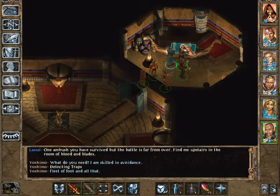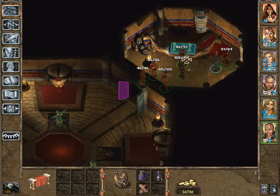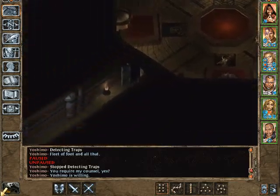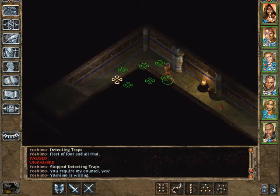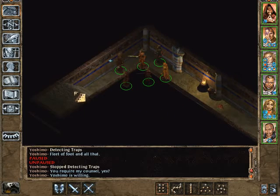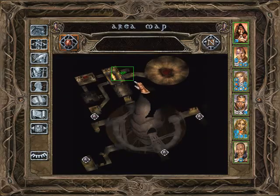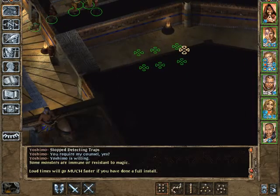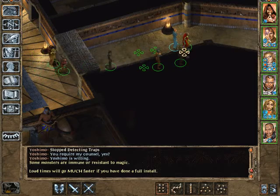That's empty actually. So that's all we can do here - that's not really much. Let's leave again. He means that room here - yes, with the traps that can't be found. How unpleasant.